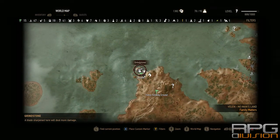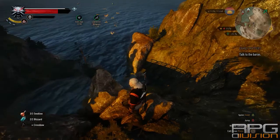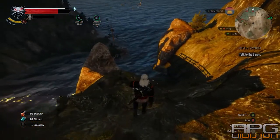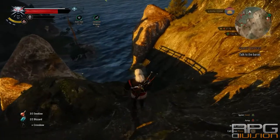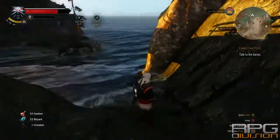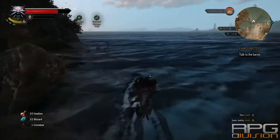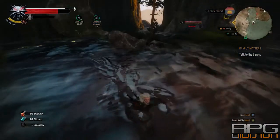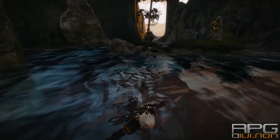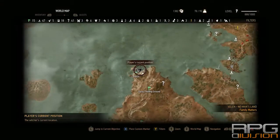a level 14 wyvern here guarding this area. I somehow managed to bug it out so I just went and completed the quest without having to fight it. There you go - you jump here, there's a place of power. As Geralt says, go over here. I'll give you a detailed positioning of this whole Lorn Rook so you don't